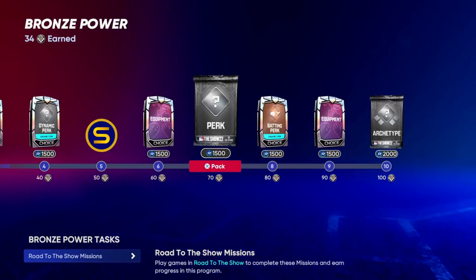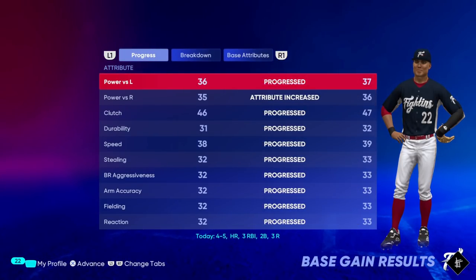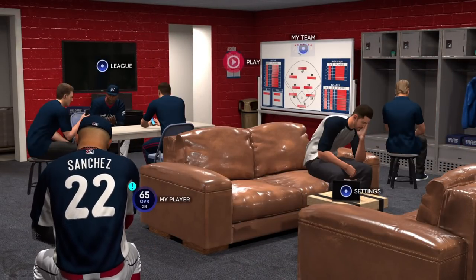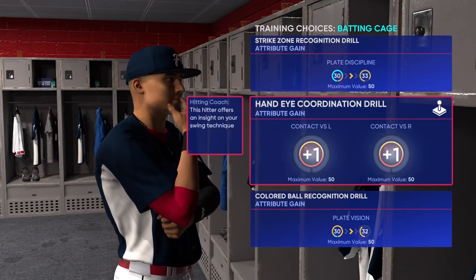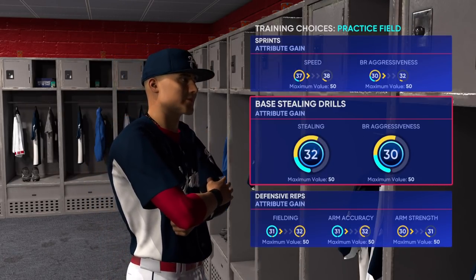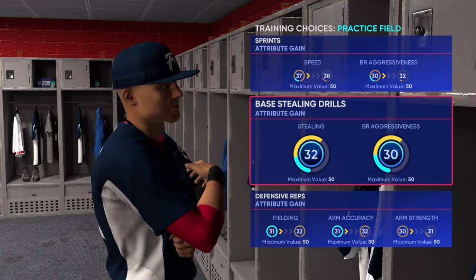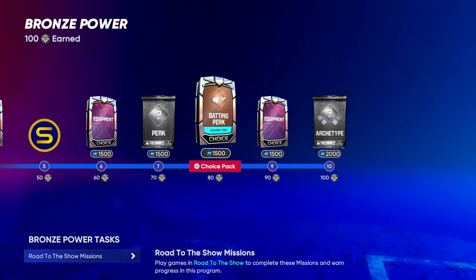You're grinding the Face of the Franchise program and earning perks and equipment to go along with your player. You are also grinding some of these base attributes. Your player is going to start with all attributes in the 30s, and you can get boosts while playing to upgrade them faster. About once a week you'll get a cutscene where you can upgrade one, two, or sometimes three specific categories. You can max out these base attributes at 50 — once at the 50 threshold, the only way to upgrade further is with perks and equipment unlocked by grinding the program.